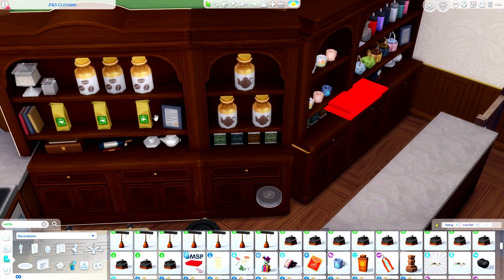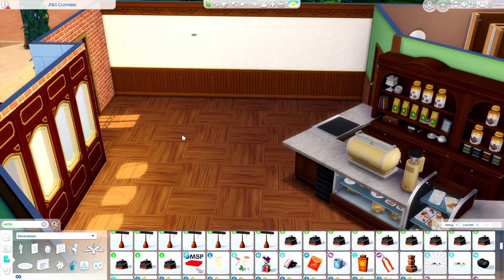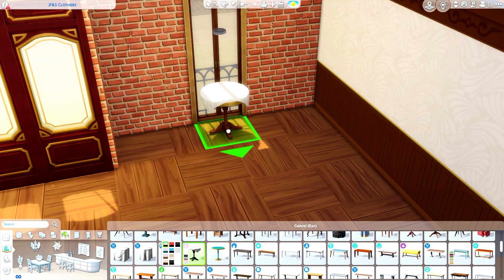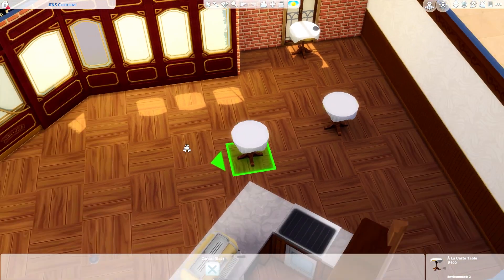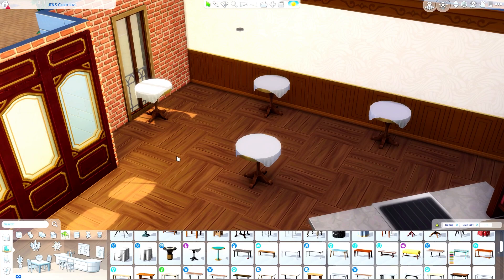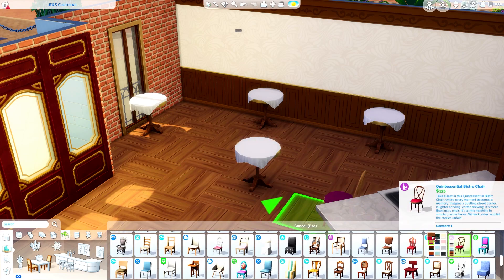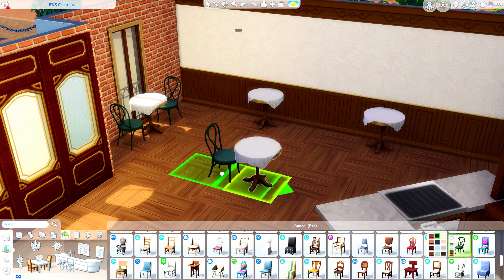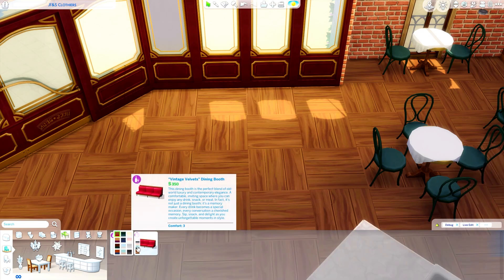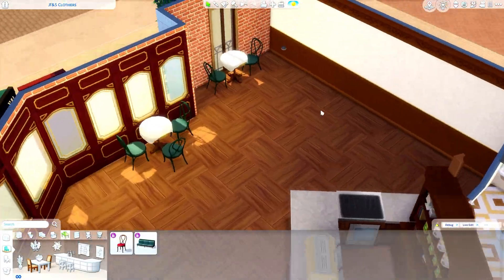We're decorating and adding items that you might sell if you owned a cafe — kind of like going to a Starbucks and buying their merchandise. That was the idea for what's displayed in here. The wallpaper is becoming one of my favorite wallpapers — it's beautiful. Even though it's not my favorite kit overall, all the items are really cool and I was so excited to see how the wallpaper swatches would look. The chairs also look really pretty.